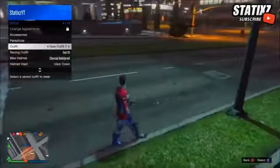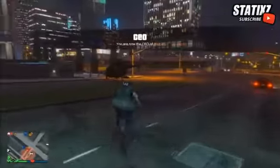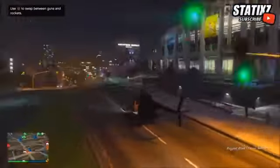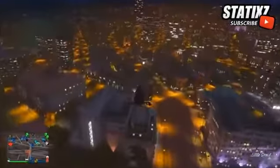Then head over to any location on the map that has a helicopter. Fly high up into the air to where you have enough height to parachute out of your helicopter. When you parachute out, as fast as you can, stick out your parachute, open up your interaction menu, go to style, then outfit. Right when you see your character taking off the right hand of his parachute, be sure to select the outfit you want the duffel bag transferred to. From there, it will be transferred.